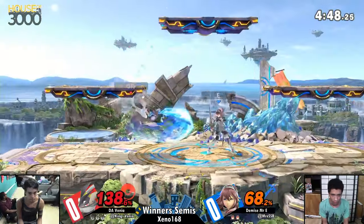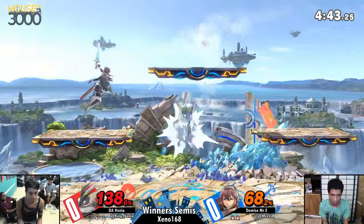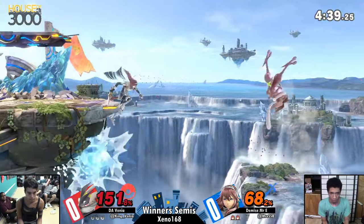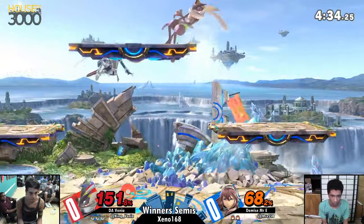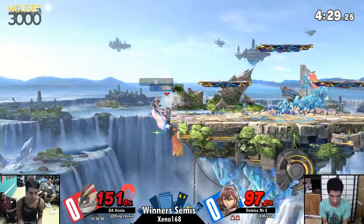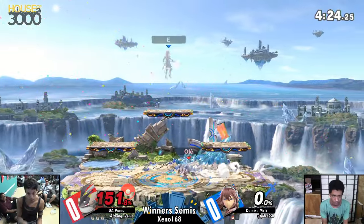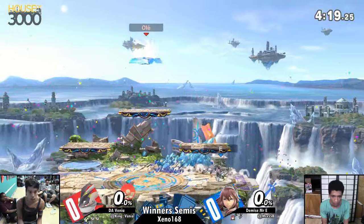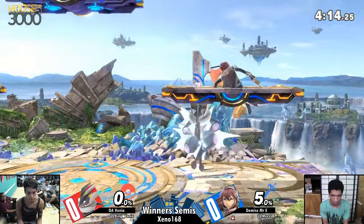And he knows to just find the punish. Great parry, but Venia spaced that so safely that he really couldn't get anything off of it. Another aiding factor in this matchup is Greninja's low profile — I feel like it's just so great against Lucina, who will primarily get many of her punishes by jumping. I really don't see Eric taking any early stocks because of this. There's nothing more you can say other than that Venia just seems to have this matchup down to a science. He's been able to call out Mr. E on everything, and Mr. E can't find any answers.